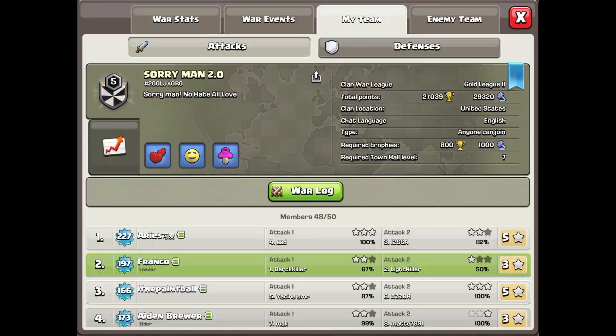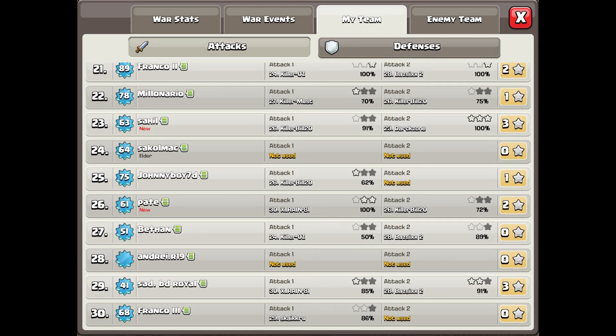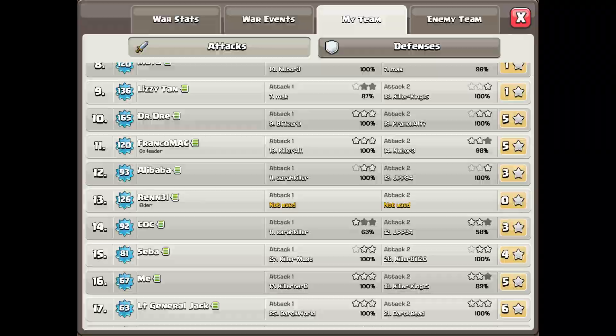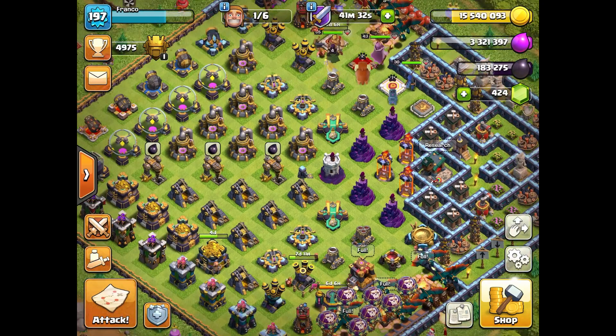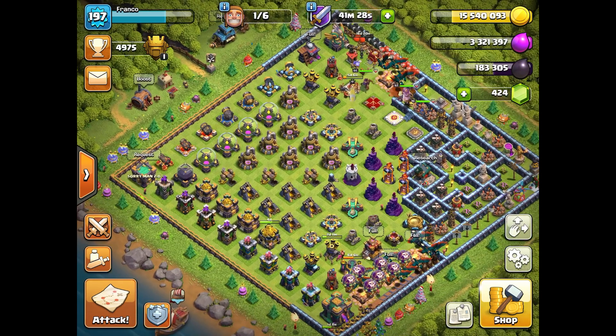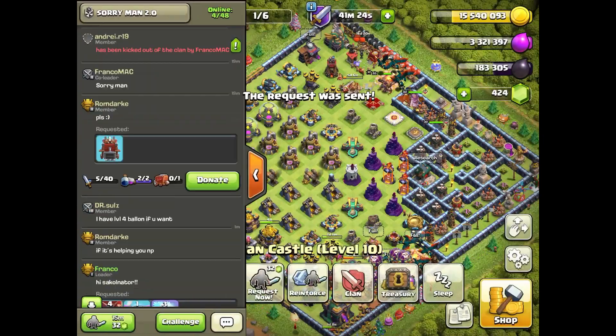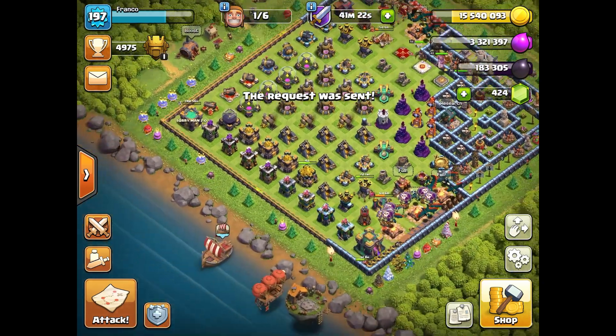Nobody attacked this bottom guy, so I had to kick out this number 28, because he didn't even try. How I run my Clan is: if you don't do your attacks and you're new, or if you just don't do your attacks and I don't know you in real life, I'd kick you out — and you can see I just say 'sorry man.' That's like the name of the Clan. It's kind of funny — I guess I never really talked about that in one of my videos.